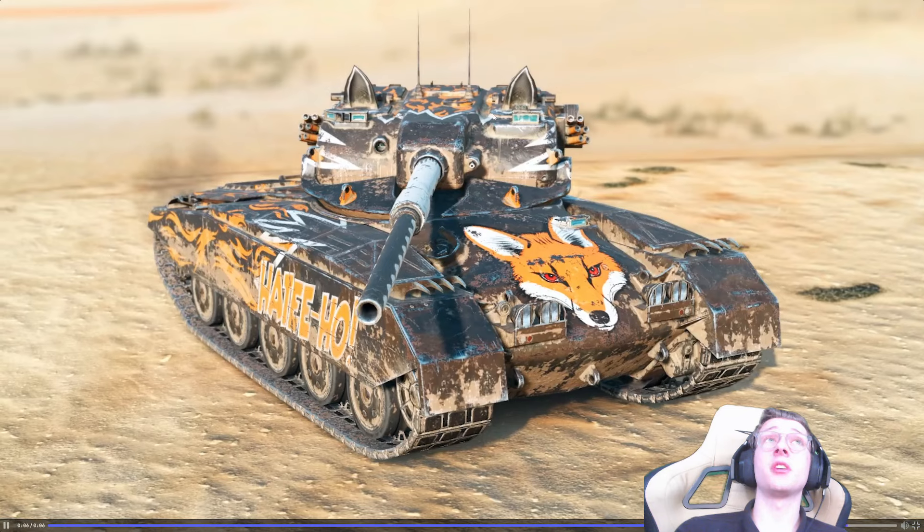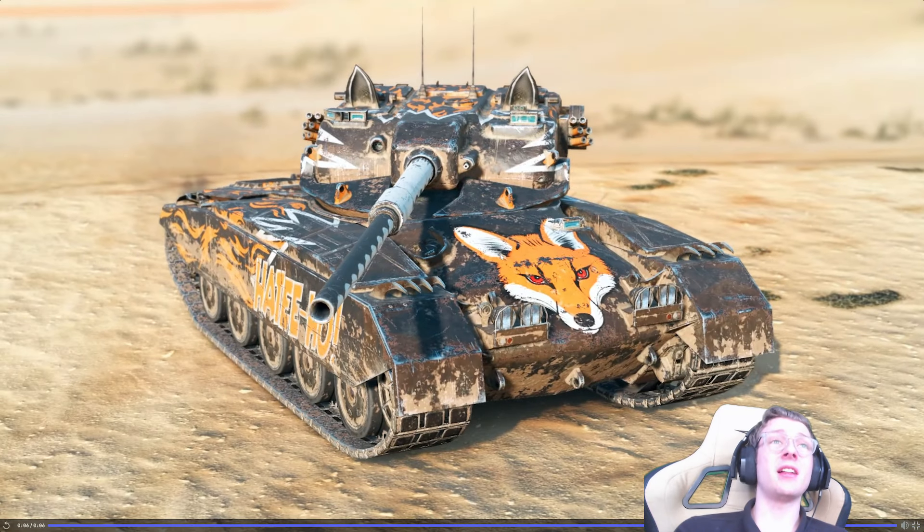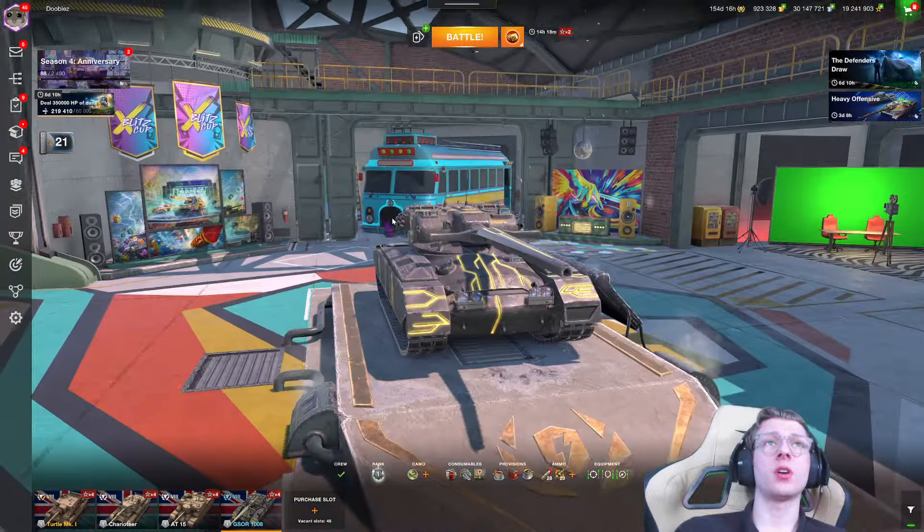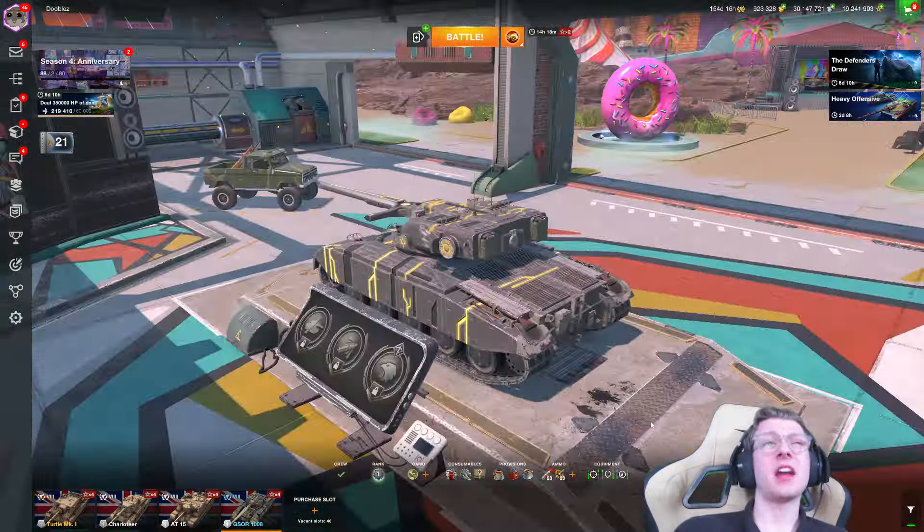You may have noticed the ears twitch a little, which is really sick. It's got little claws coming off the front of the tank as well. I actually really like the design here, and I kind of wish that this was the style for the G-Sore we have in-game, because I'm going to be honest — I don't like the Excalibur camo.